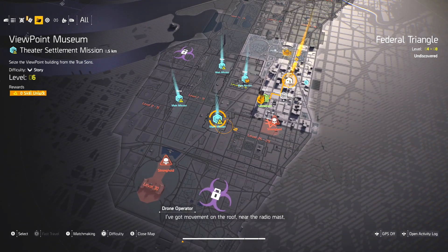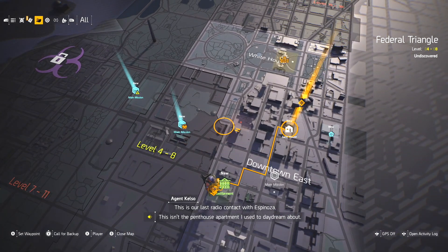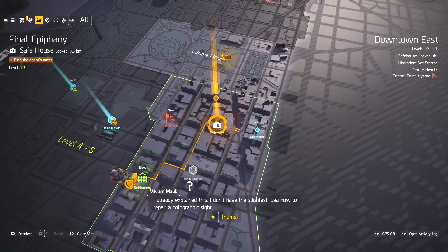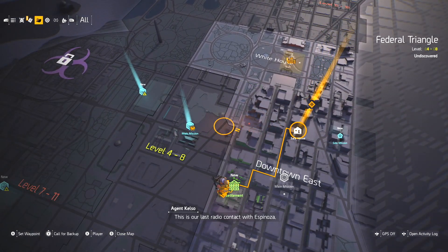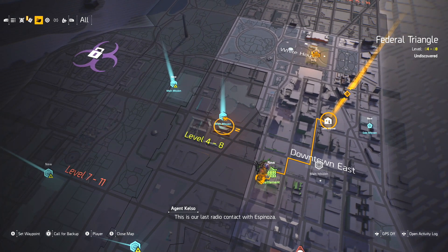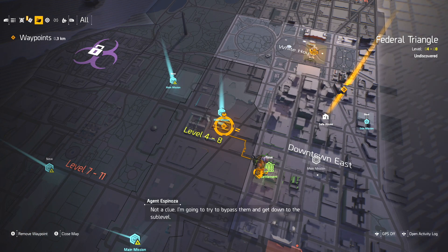I still don't know how to do the backup request, so I'm still trying to figure that out. What is this? I don't know what this is, but it looks like that's where they want me to go. It's a safe house. It's a side mission, but I'm close to this main mission right here. I don't know if I should do this one first — let's go here.